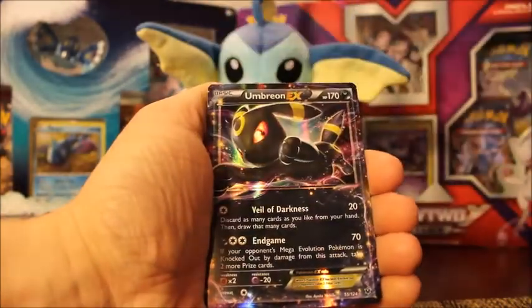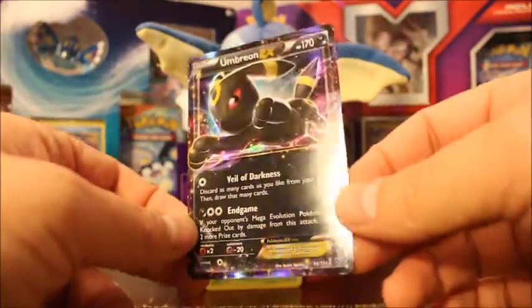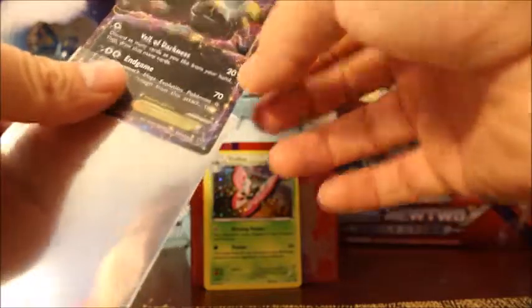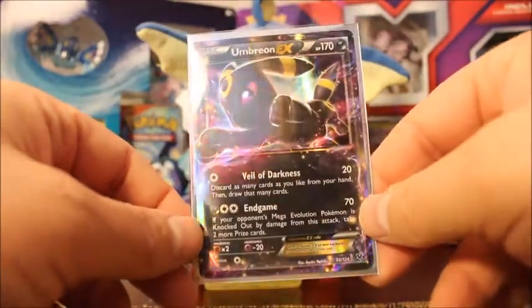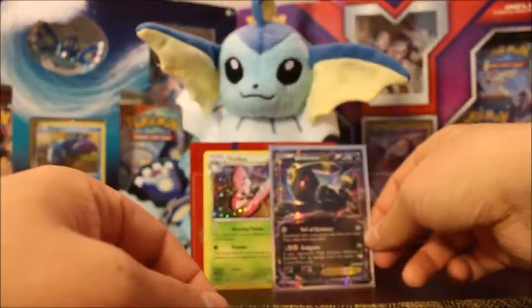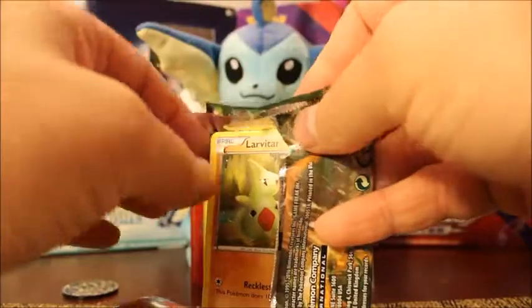My rare — here we go. The Umbreon EX! Very first pack. What a sweet looking card. Got to put that right into a sleeve here. Check that guy out — that's an awesome looking card. Put that next to the Vivian. I wish I had this blister pack when I was going against Matt the other day. Didn't have the best pulls in that video. Going to save that code.